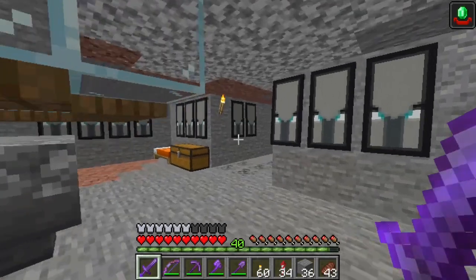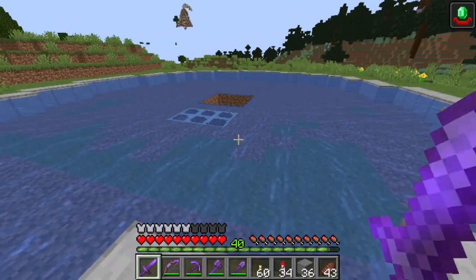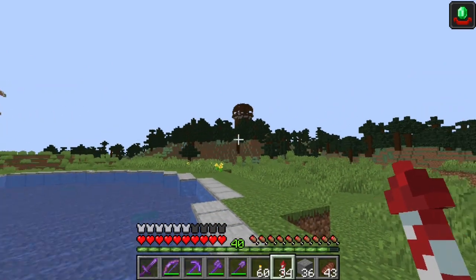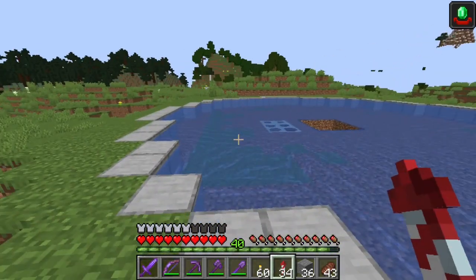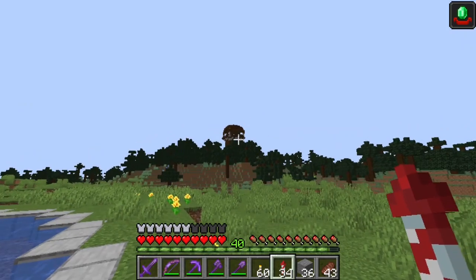Let me show you how to use this farm. This is not an AFK farm — you'll be killing most of the mobs yourself. The fall will create some damage, but ravagers have so many hit points it won't make much difference. If you build this by a raid tower, it doesn't matter if you already have Hero of the Village. To load it up when it's near your base, just wait for a pillager patrol and kill the captain. But near a raid tower, you can keep getting Bad Omen by returning there.